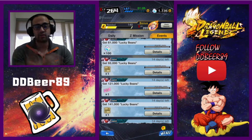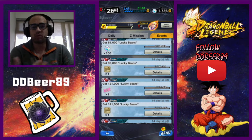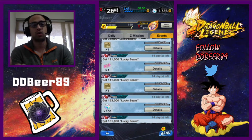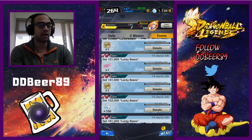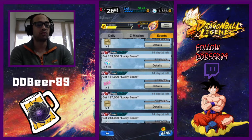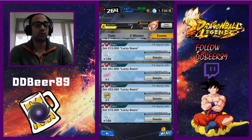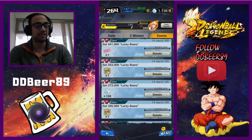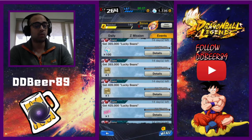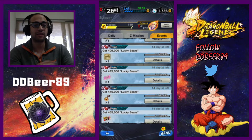While doing the adventures, which are a pain, the 500 chronos will certainly be worth it, and the five tickets can potentially get you evil Android 21. The first ticket is at 121,000 lucky beans, the second at 181,000, the third at 241,000, the fourth at 333,000, and the last one at 425,000.